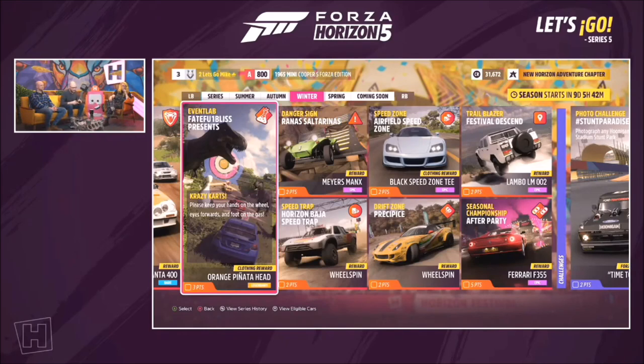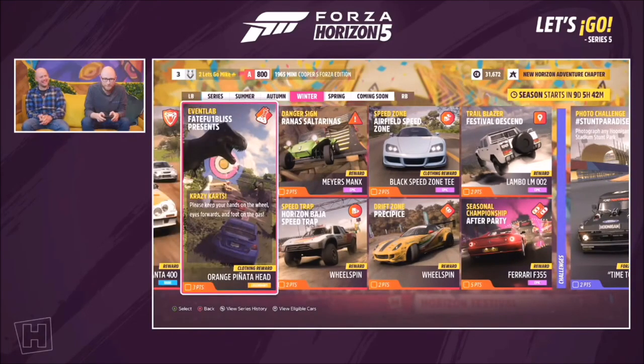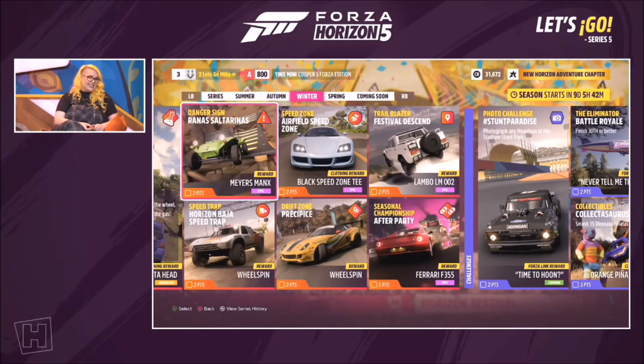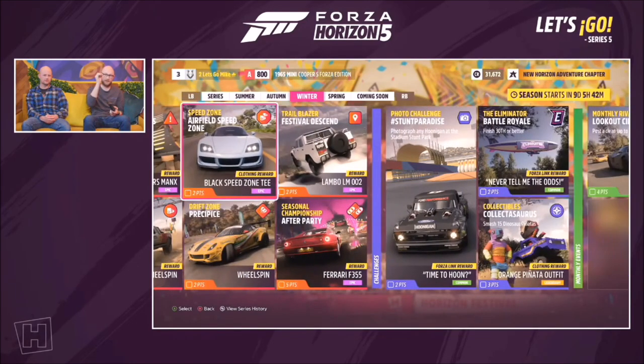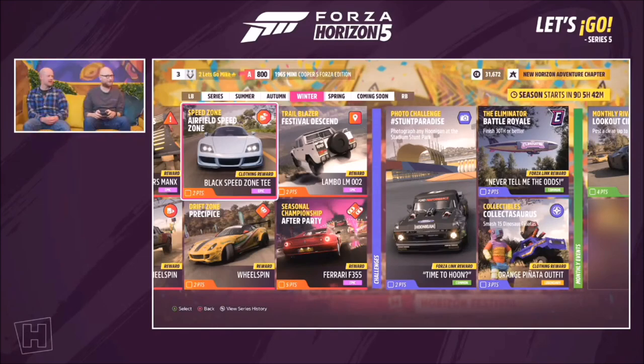One Event Lab is called 'Fateful Bliss Presents Crazy Cards' — it sounds like a threat: 'Please keep your hands on the wheel, eyes forward, warning, on the gas.' There are loads of PR stunts added, along with cool cosmetics like T-shirts representing your favorite PR stunt. The vote for favorite: 'Danger Sign' wins — throw the car as far as you can.